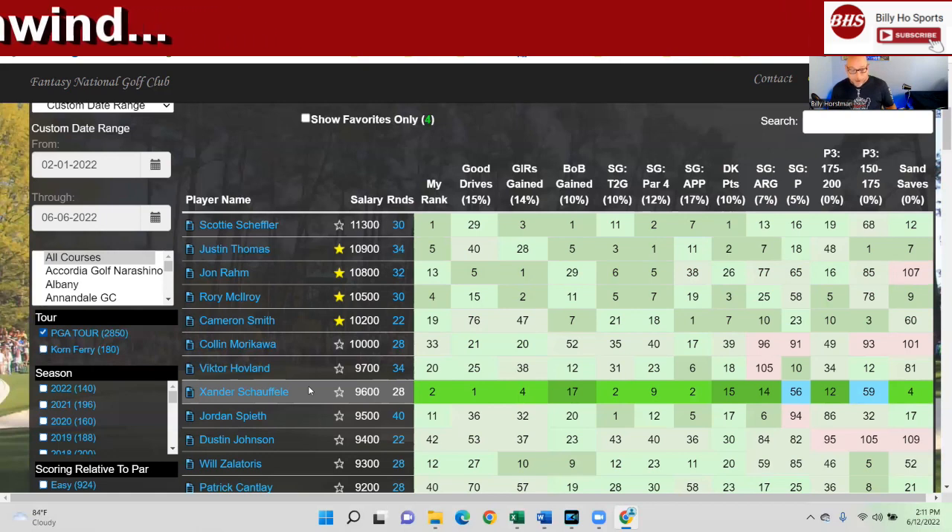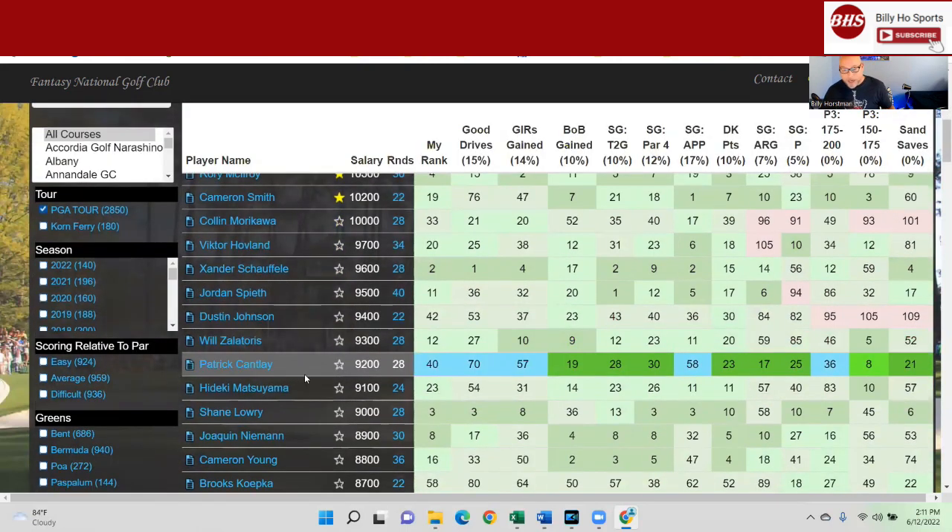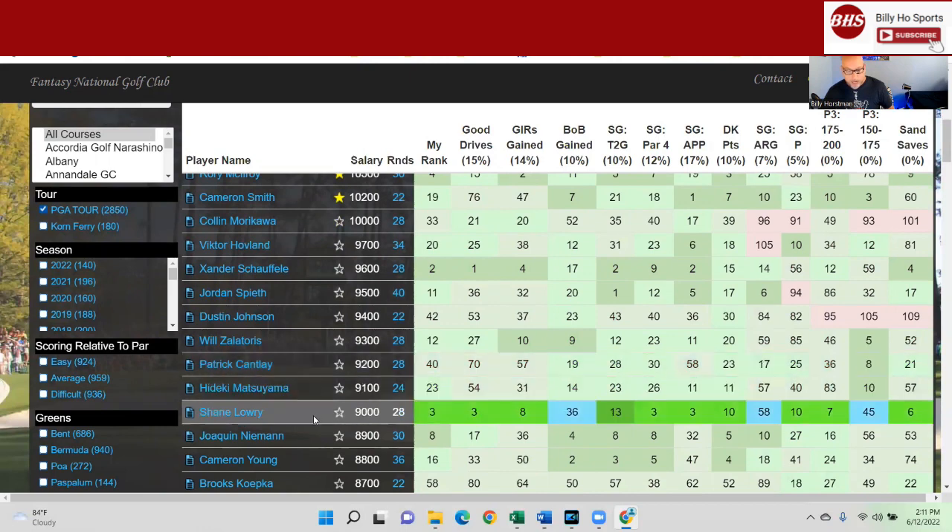DJ — no clue what to do with DJ. Just mentioning a few interesting guys up top; I'll wait for the Tuesday show for the full breakdown. Willie Z is 12th in the model — clutch. Patrick Cantlay isn't popping here but he can play. Shane Lowry is going to be popping in all the models.